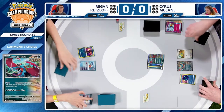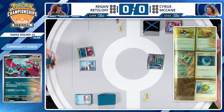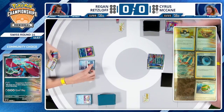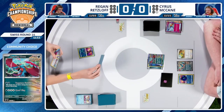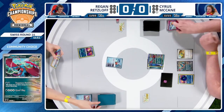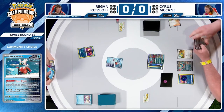Roaring Moon takes the KO. Prize cards are collected, and now Regan is definitely on the back foot. He does have a pretty decent hand with double Irida. Normally that could get something like Buddy-Buddy Poffin and get yourself a couple Frigibax, but that's not going to happen here.